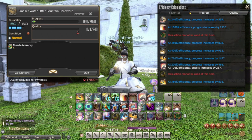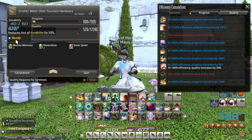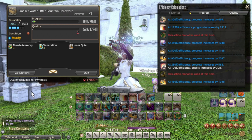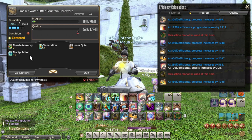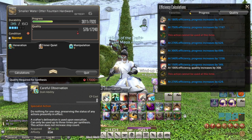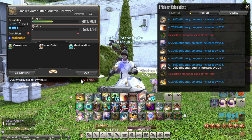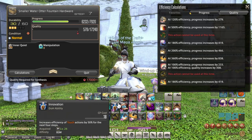I want to show another example of a successful craft. This time we'll be crafting some hardware for the water otter fountain. Muscle memory is already active, so I'm going to use veneration. I have a good condition, so I'm going to use precise touch — this gives me two stacks of inner quiet, which will come in handy in the quality phase. Still in the progress phase, really wanting that malleable condition. I used careful observation and got a primed condition instead, so I'm using manipulation here, which will be extended because of the primed condition. Rapid synthesis was successful, and I really want that malleable condition.